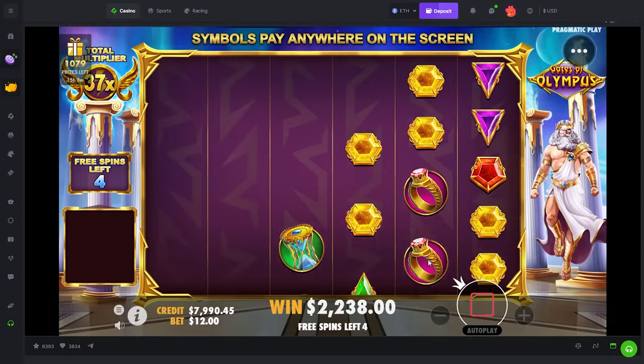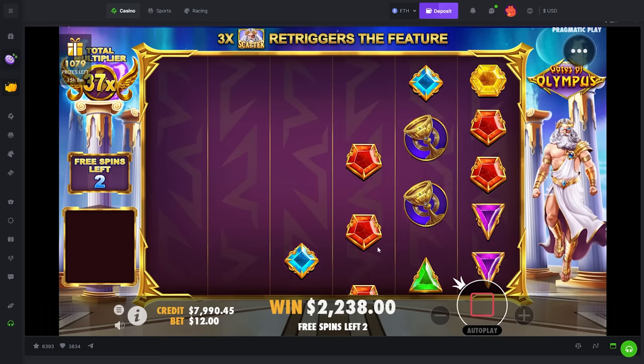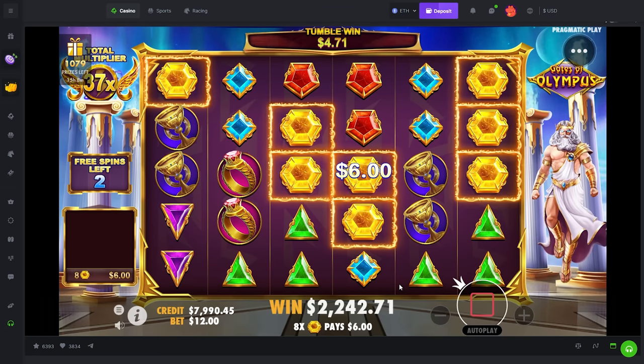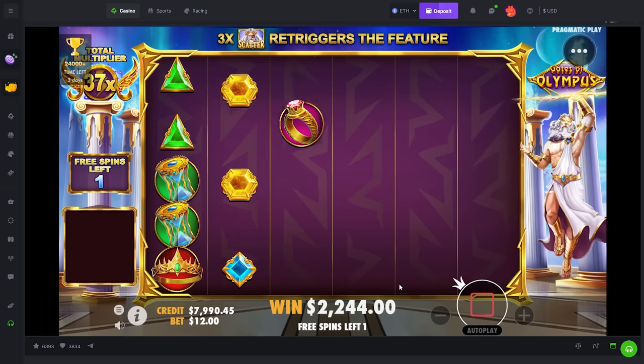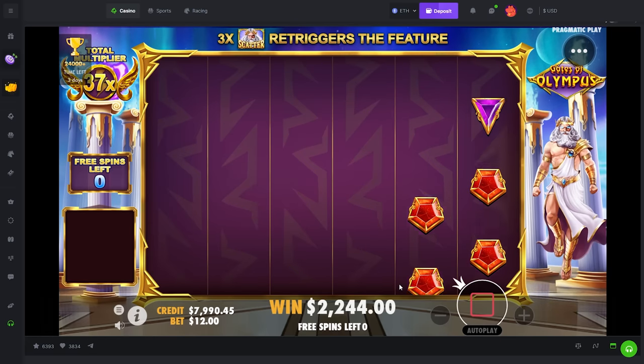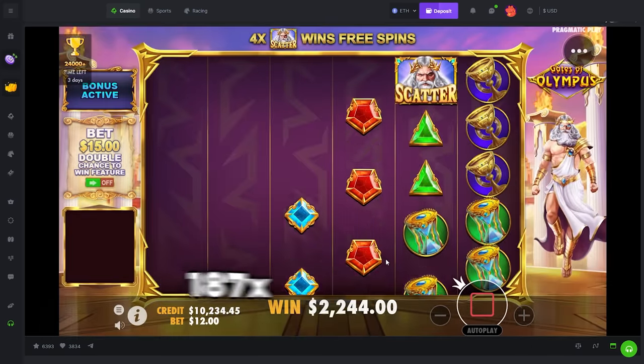We got a lot of dead spins there in a row so maybe we can go on a little hot streak with the hits. Another 8x would have been awesome — would have been a 45x. Greens — two spins please. Last spin. Ain't no way, not even a double up, bro. Really?